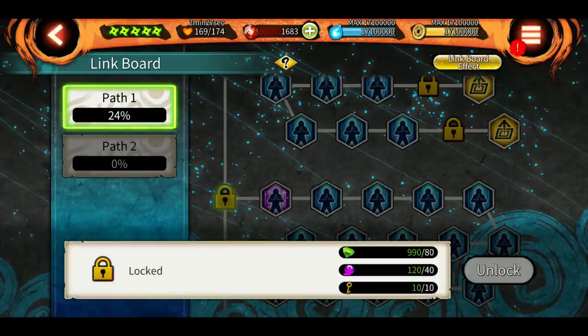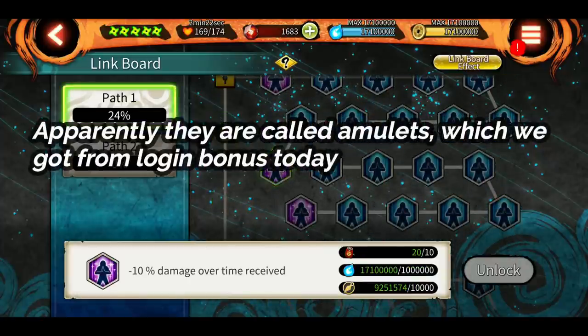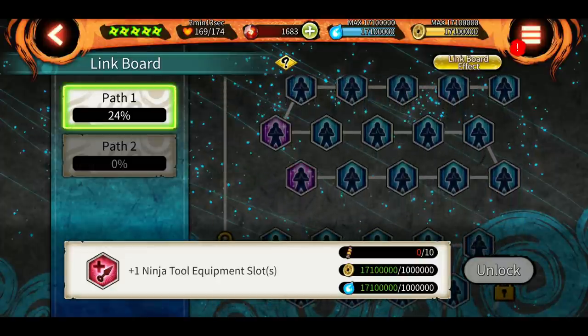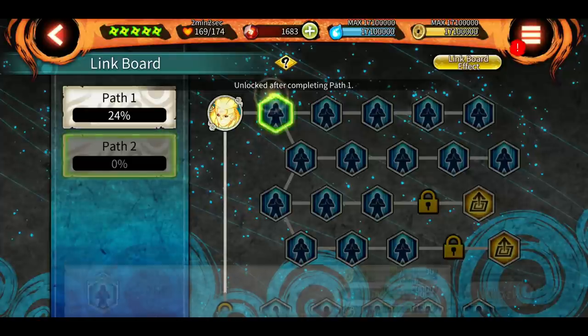Some abilities require some extra stuff which right now is given through the login bonus of Roundup — these red charms, yellow scones, and other things. These are only available right now via the login bonus. Path 2 will only be unlocked once you complete Path 1.